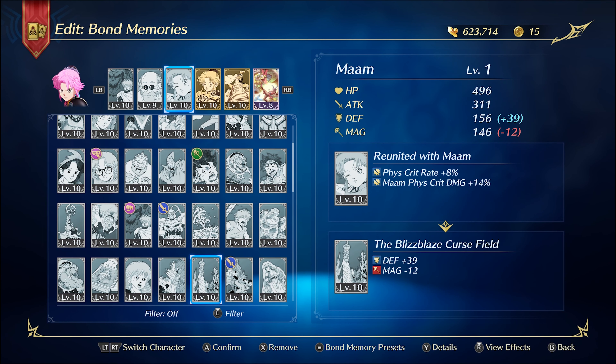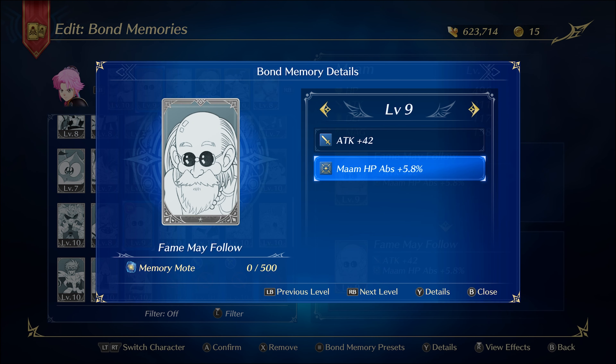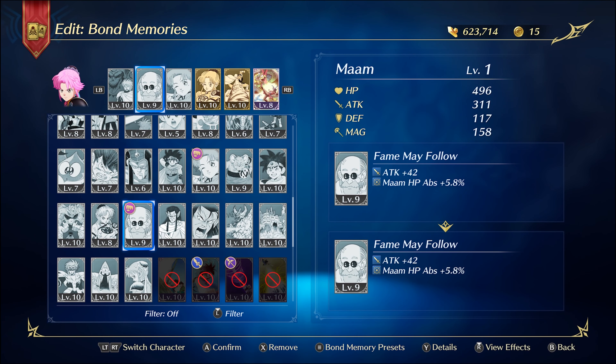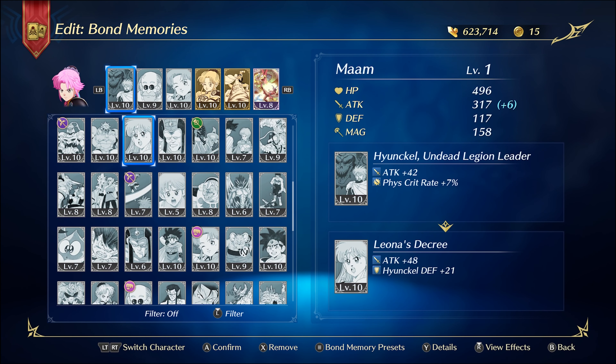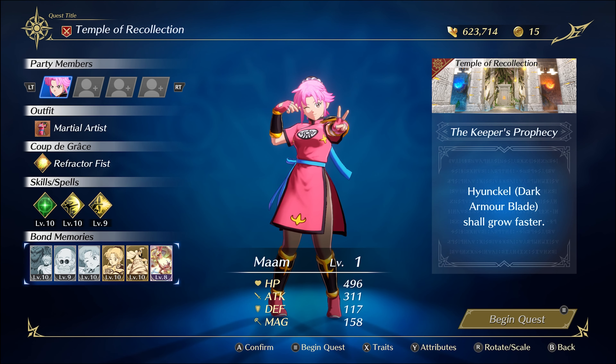This bond gives more crit damage and crit rate. This next one is actually the perfect bond for the build because it gives more absorb HP and more attack, so it perfectly fits — I would really advise getting it. The last bond gives more attack and crit rate. With this build, Mam is only here to attack and sustain through damage absorption.